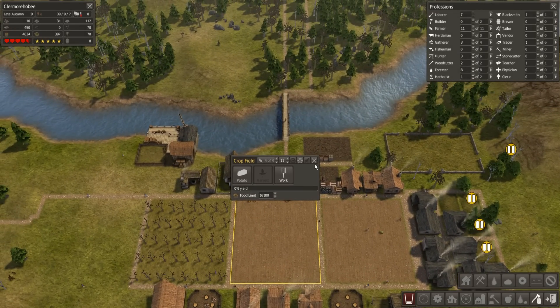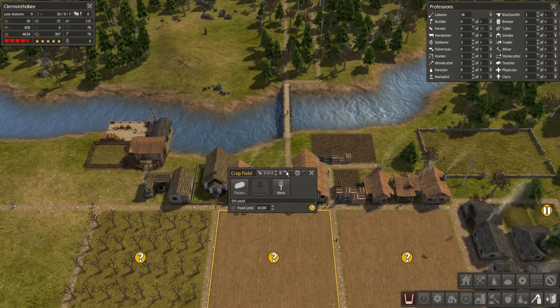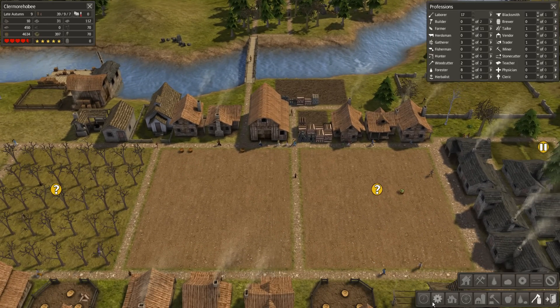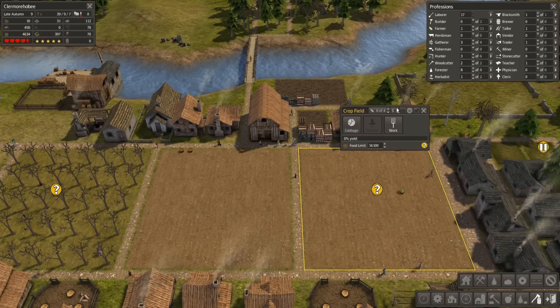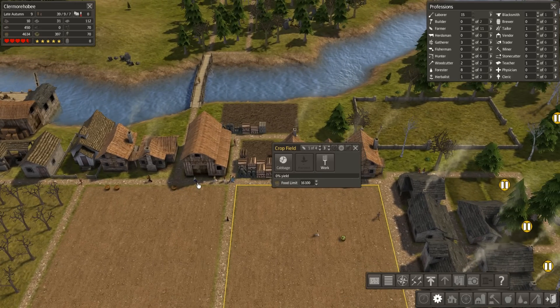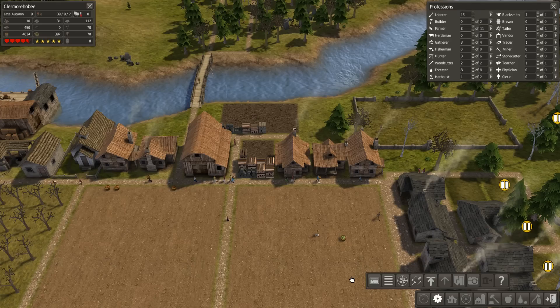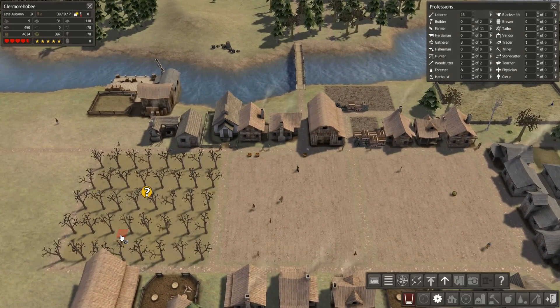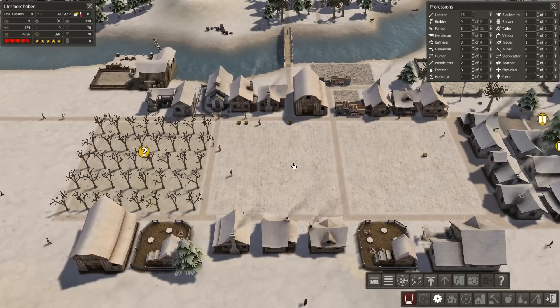First things first, I'm going to unassign all my farmers and set them to zero. Then I'm going to actually reset one farmer here and close this, and set the priority to those baskets - because those baskets need to be gathered. I just want to keep pumping this up until I have one. Set priority right here - because those need to be stored right away or else I will not be able to use these crop fields next year.